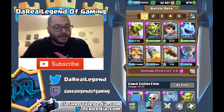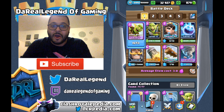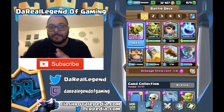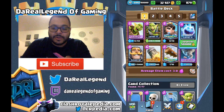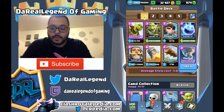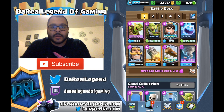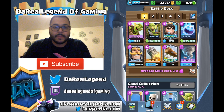Alright, so the first deck here, starting off with the Goblins. You got yourself the Goblin Barrel, which is a very strong card, and I'll explain in a moment why this is no longer a Zap-Bait Deck. Some of these decks look familiar, but there might be one or two cards that are different than before. So you got the Goblin Barrel, the Goblin Gang, the Princess, the Ice Spirit, the Knight, the Rocket, the Log, and the Tornado. I'm not going to explain how these decks work — I'm sure you guys know how to play Clash Royale and understand how each card works. If you don't, make a request down below and I'll definitely do that in the next video. So that's the first one.